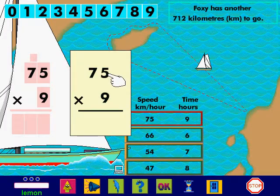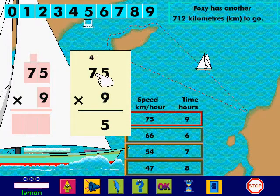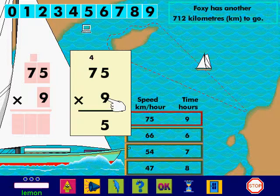5 multiplied by 9 equals 45. So I write 5 and carry over 4. 7 multiplied by 9 equals 63. I add the carry over. 63 plus 4 equals 67. So I write 67.